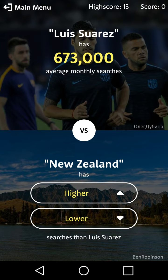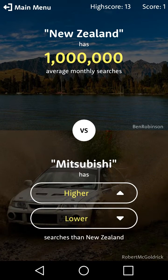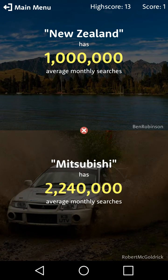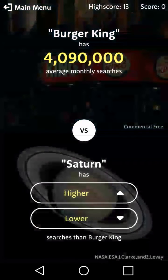The next one is New Zealand — we're gonna see if that's higher or lower. It's higher! And we're just gonna keep doing that. So this one — lower? No, it's higher. I was messing with you guys, that was a practice round, just so you guys know. Burger King in the background.